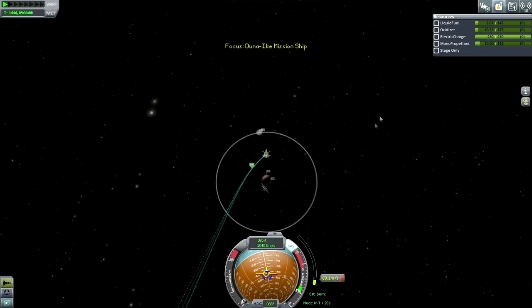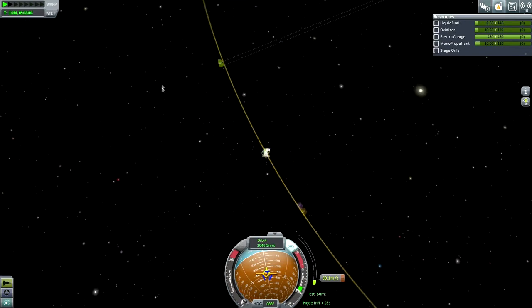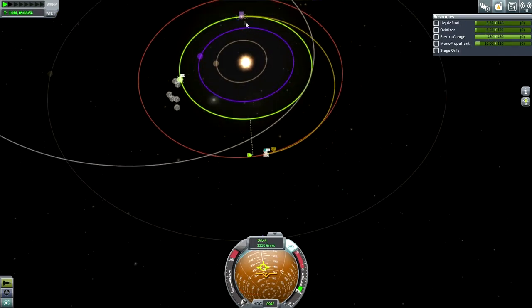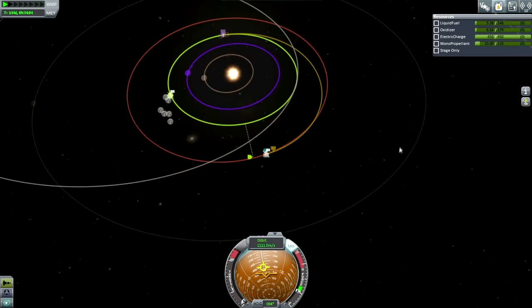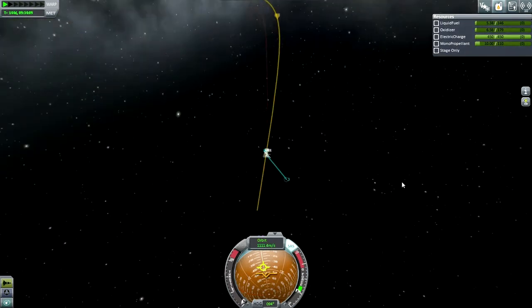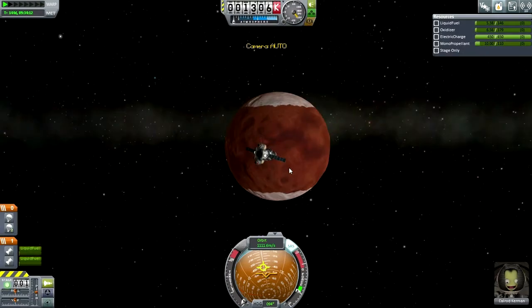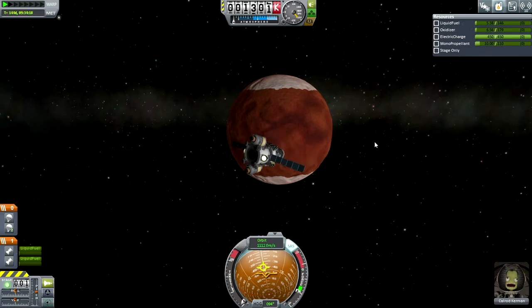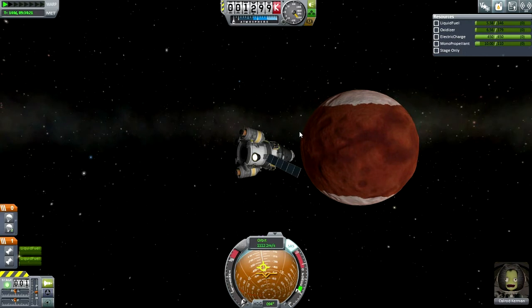I better go to map view — we've got very little fuel left and I want to get a good look at what's happening here. That's atmospheric periapsis, and that'll slow us down. We've got enough fuel for an adjustment but not too much. This is extremely tight. But let's get into interplanetary space now. Okay Calrod, you're at least headed back to Kerbin's SOI, and then if we have to launch something to retrieve you, that's a separate thing.